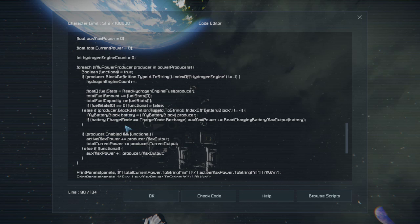We're also going to turn functional off if the charge is empty on a battery or if the uranium is empty on a reactor. So if it's enabled and functional, we add the max output to active max power and the current output to total current power. We'll also add the max output to auxiliary max power if it's turned off but still functional. We require it to be functional to count it towards anything, but a battery can be enabled while in recharge mode — since recharge mode gives a max output of zero, we won't end up adding it twice.